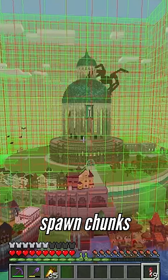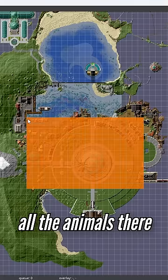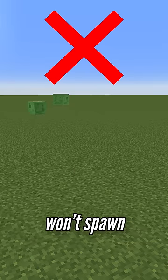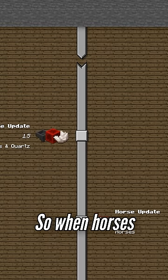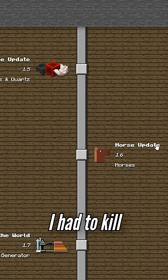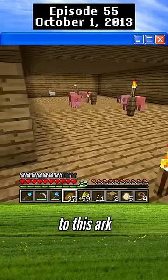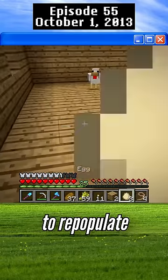My base is built near my spawn chunks, which means all the animals there fill up the passive mob cap. This pretty much means that new passive mobs won't spawn anywhere in the world. So when horses got introduced in 1.6, I had to kill all of my animals to get them to spawn. So what I did was bring two of each animal to this ark so that I'd be able to repopulate afterwards.